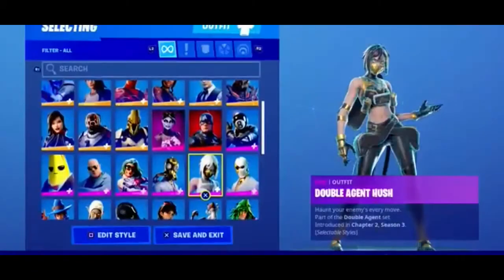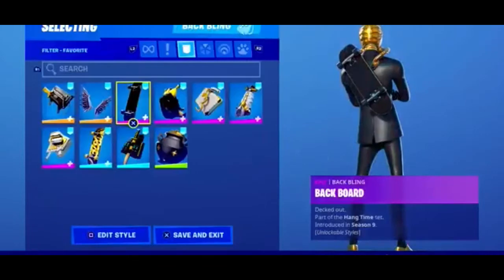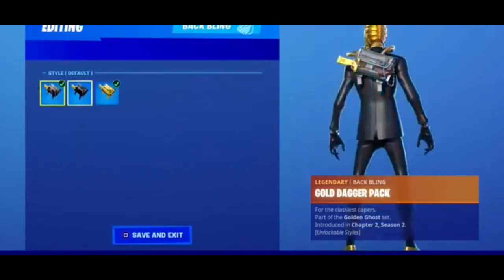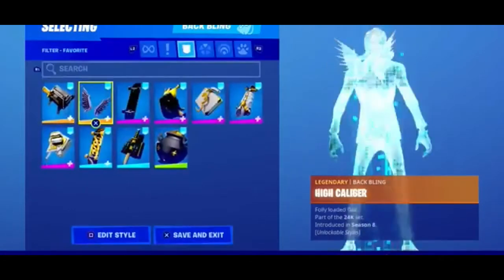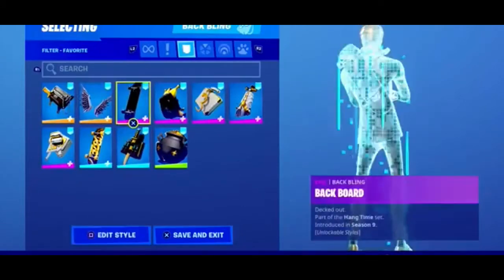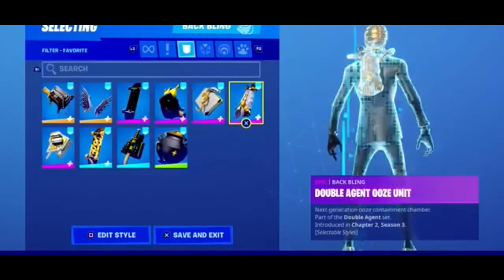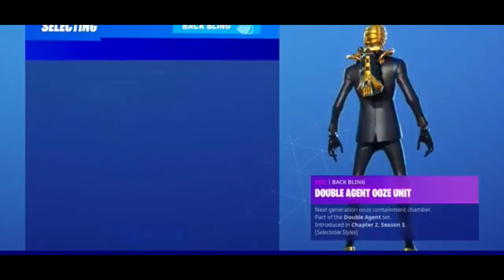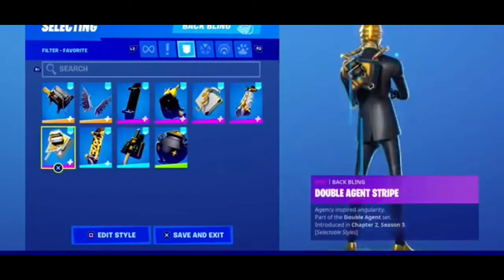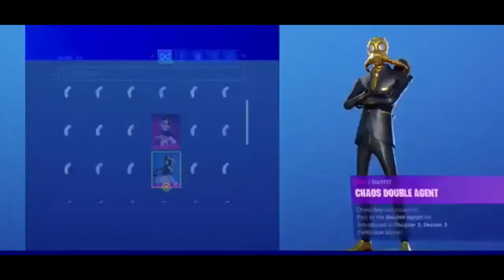Now let's move on to the Chaos Double Agent. Keep in mind while doing combos with this — the Ooze edit style has a weird string thing next to his neck that won't be there if you pick the Ooze one, but there will be a bit on the outside. That's basically how that works. Now on to the Ghost edit style.